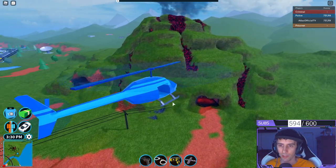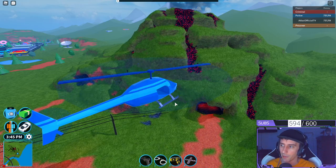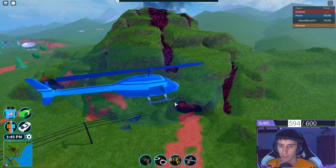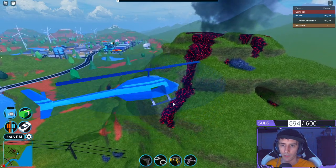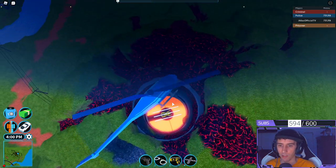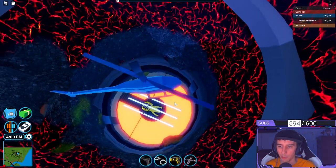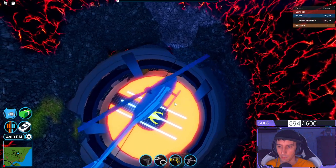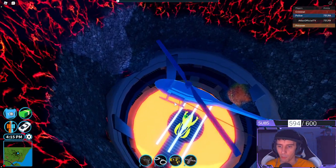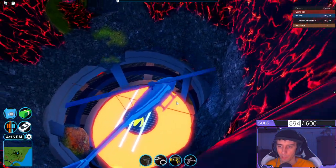The first thing we notice since the last update is that a lot of that ash has now disappeared, so you can actually see the mountainside. The molten lava has started to dry out a little bit and it looks like it's actually a little bit higher here as well. Flying down in the helicopter, you can see the brand new car placed perfectly in the center.